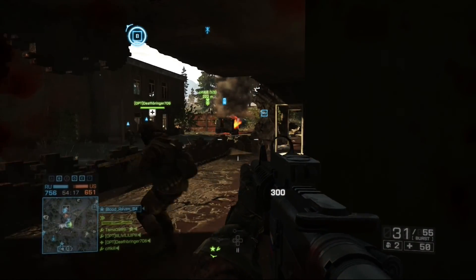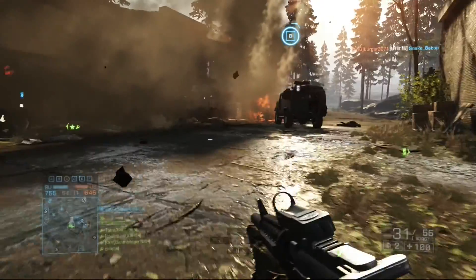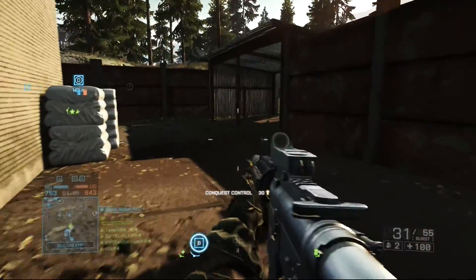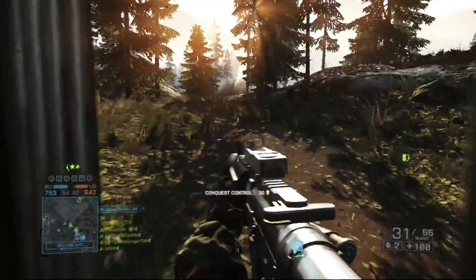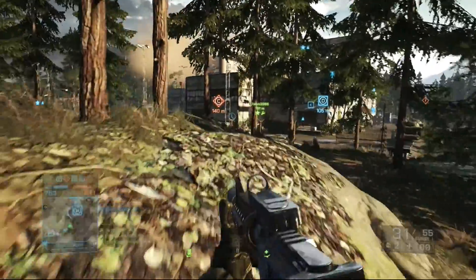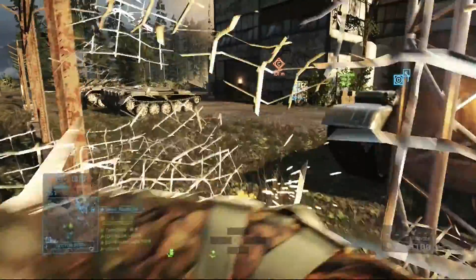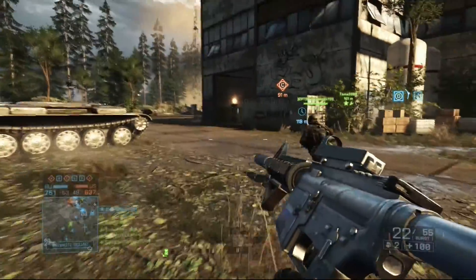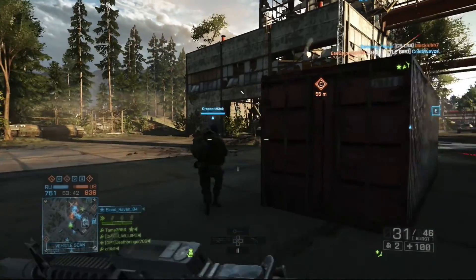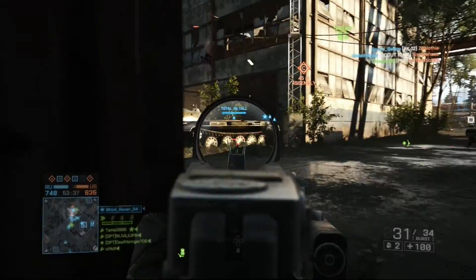We're going to go through the loadout in order, starting with the M4 and the Cobra red dot sight. As most of you know, I usually adore the Cobra sight — it's a fantastic reflex sight and it gets the job done on a lot of weapons. But on the M4, I think it's because the front sight post is so close to the red dot that it sort of hides the actual reticle and makes it a little bit harder to track than on, say, an M16A4.